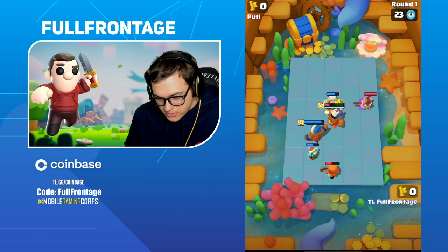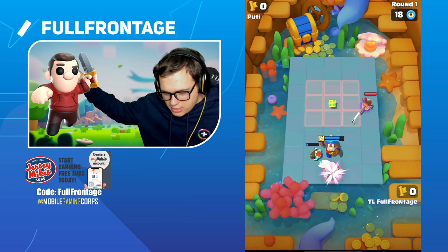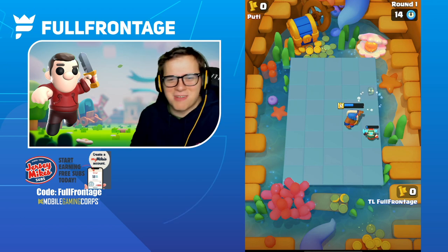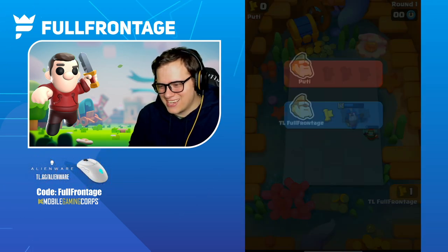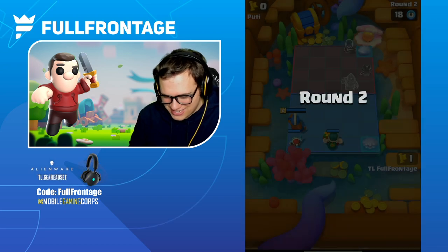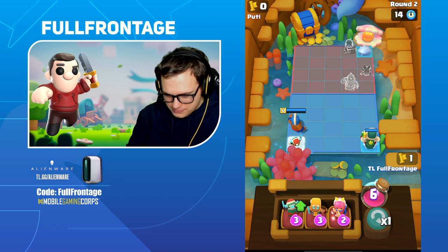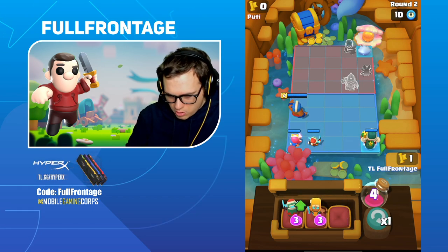Our Peacemaker got off first and then it turns to the Giant Skeleton — what a play! Our Peacemaker got off first and then the monk turned to the Giant Skeleton and Peacemakered that instead. That was prime! All right, let's get the Archer here.